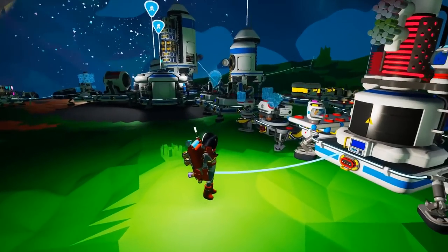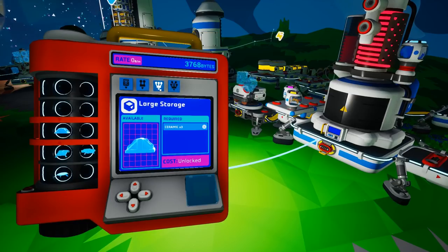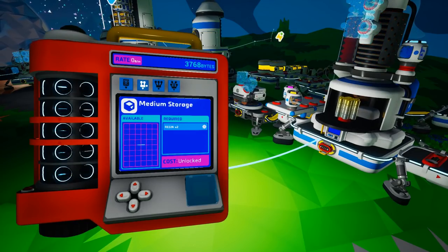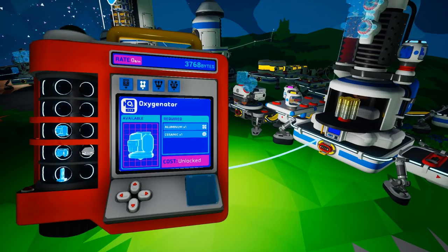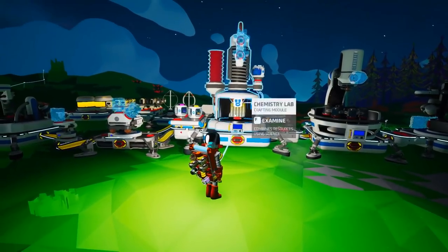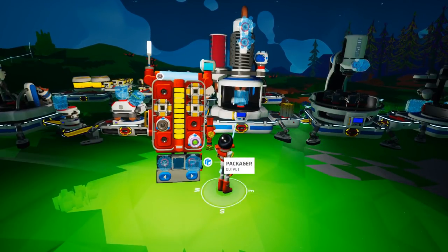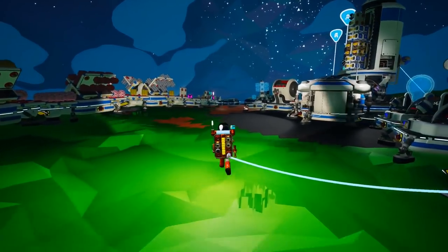Where's the RTG? I think it's under medium generator. RTG — 10,000 bytes. So we've got everything we need. We just need to get some more researchables. The best thing to do here, I think, is to go to Atrox.